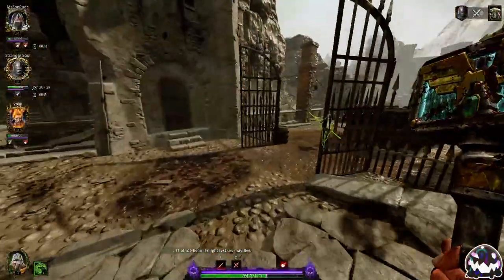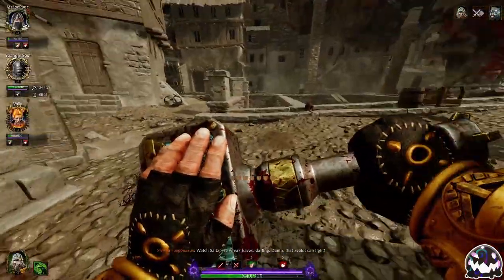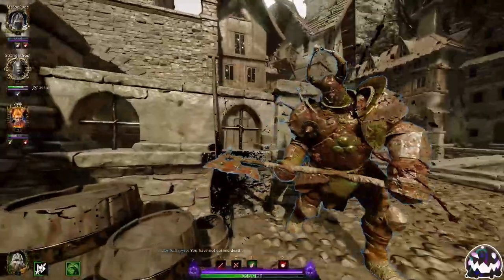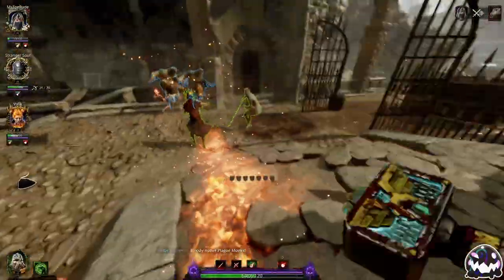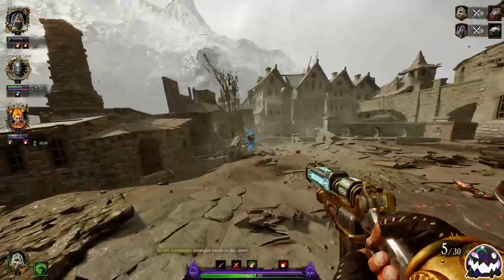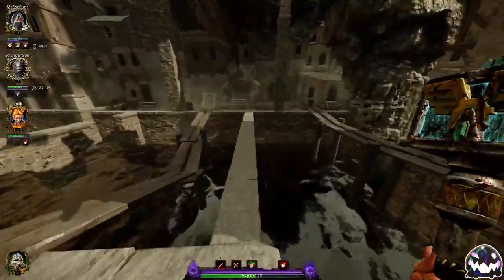I'm just going to go for the trash and let my team take care of the Chaos Warrior. Immediately take care of that special. I'm going to dodge back here — I hear a Hook Rat. I'm going to look for that Hook Rat. I'm not worried about this Chaos Warrior as he's climbing for some reason. I don't hear the Hook Rat anymore, so I'm assuming he's on the other side with my team. I'm going for special hunting since they're kind of preoccupied right now. That could have been a super sketchy situation had the Handmaiden not seen those Plague Monks.